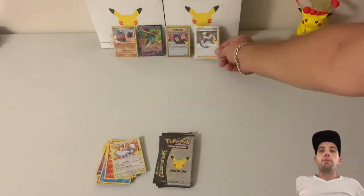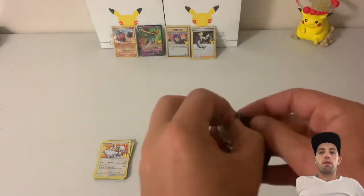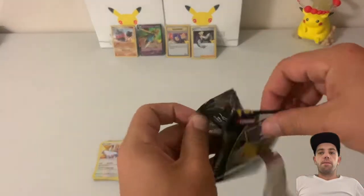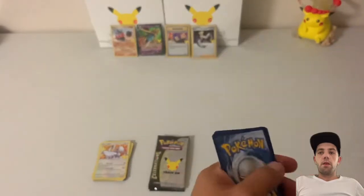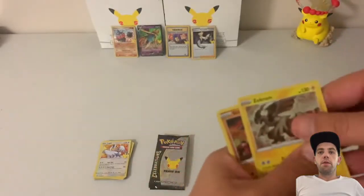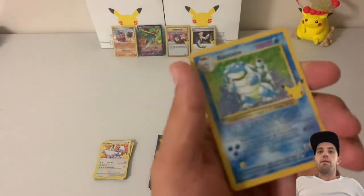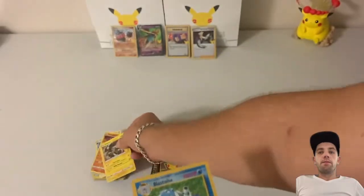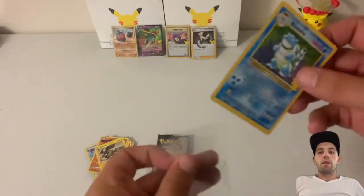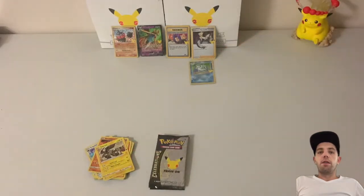Pack number six: got a Suicune, Groudon, another Blastoise, and a Solgaleo. Not bad at all. Let's sleeve this one on — we've gotten three Blastoises this weekend.